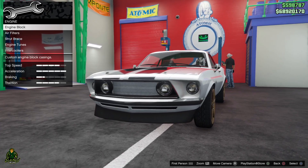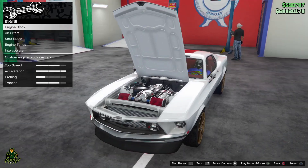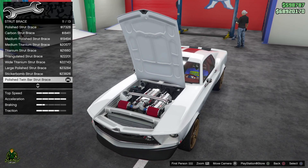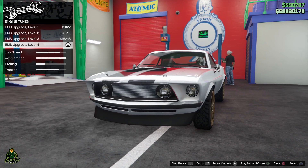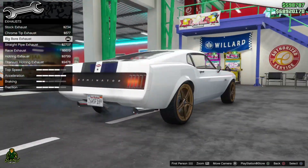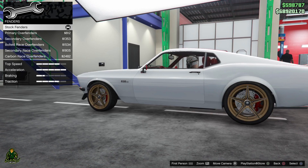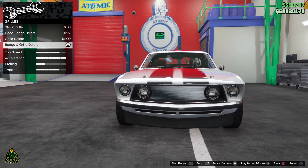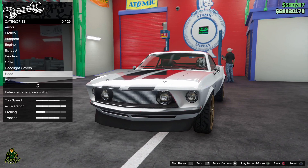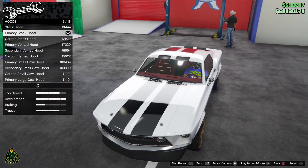The engine doesn't matter, but here's what I went with: chrome ribbed valve covers, chrome supercharger, strut brace, polished twin bar strut brace, engine tunes level four, intercooler exposed intercooler, exhaust big bore exhaust, stock fenders, badge and grill delete, stock headlight covers, chrome hood catches, and primary stock hood.